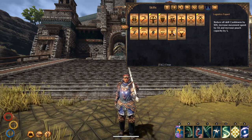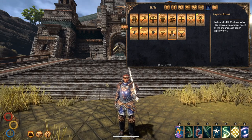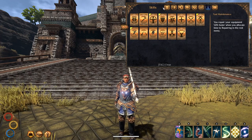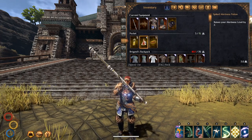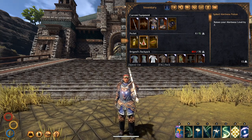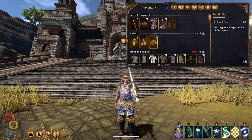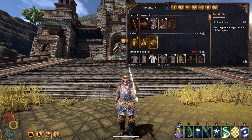Next, we also have Logistics Expert which gives us 10%, bringing us to 50%. Because we have the Daredevil breakthrough, once we drink our two Spiked Alertness Potions or use Probe in the Battlefield, we are now at 90%.